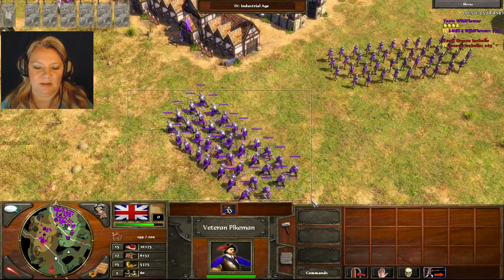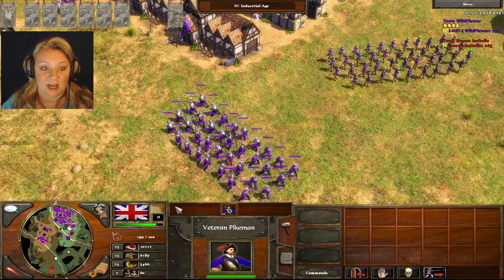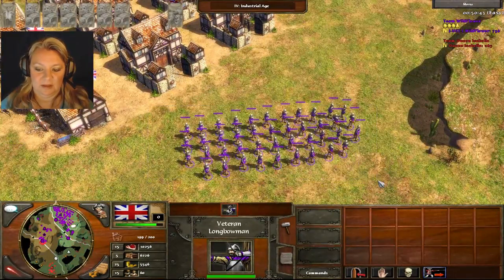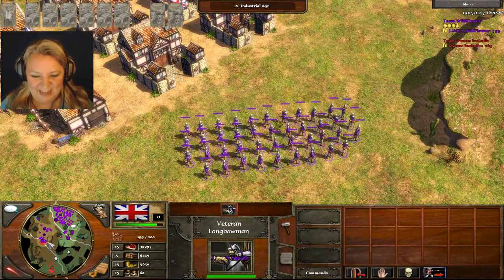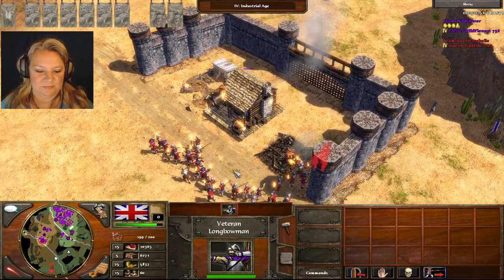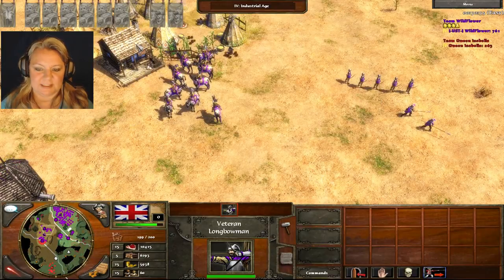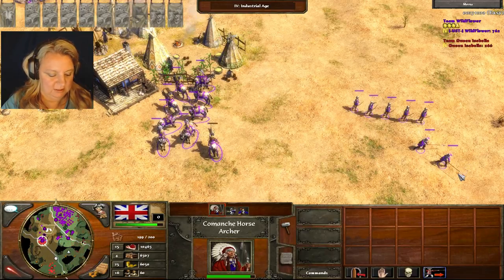I'm going to select my military over here. Let's make this group 9 — shift 9. And we can send them over here. Let's do ship 8, shift 8. I have these guys and I only have one more tab left, so let's assign all these guys to 7.